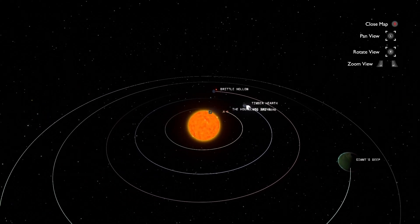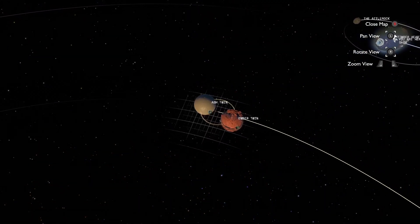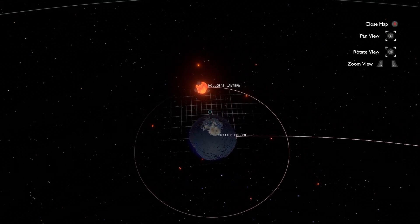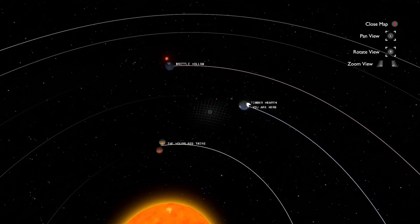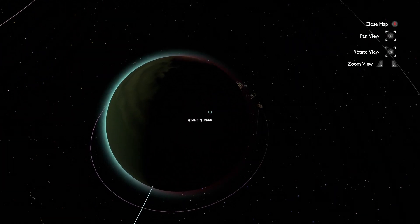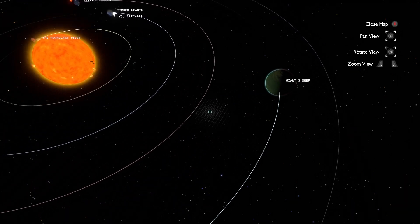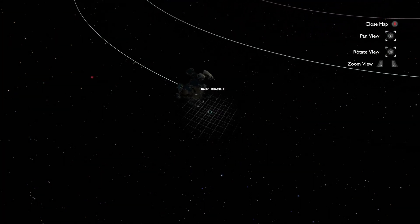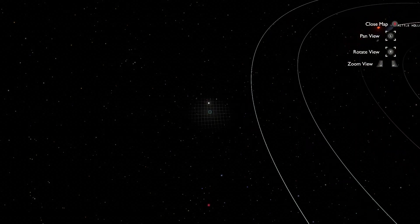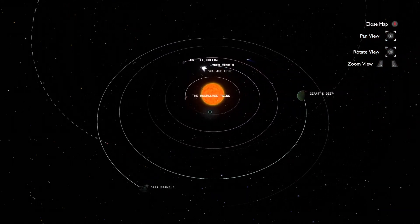And we can zoom in and look at them. The Ash Twin and the Ember Twin. We got Brittle Hollow and then the Hollow's Lantern — we've seen these in the sky. And here we also have the Adderall Rock. And Giant's Deep seems to have some satellites, but they're not named. Dark Bramble here. They're not named, though.